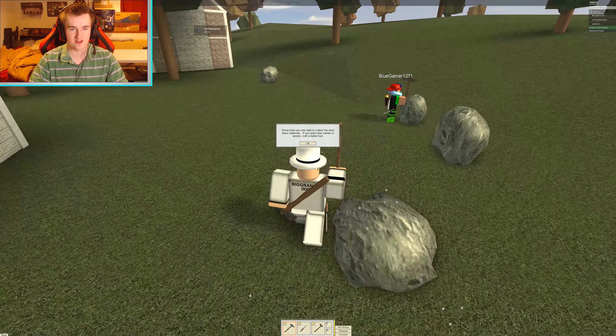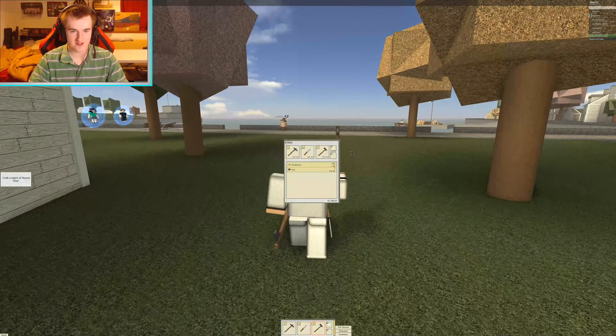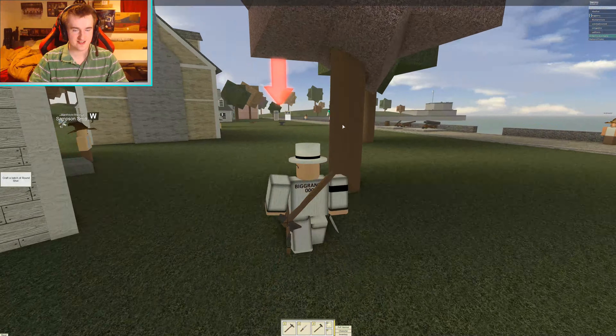The tutorial says: welcome to Tradelands. The tutorial will teach you the basics of the game. Click OK to begin. First, you'll learn to use basic tools. Click the hotbar, press the number key, select the tool — pickaxe.